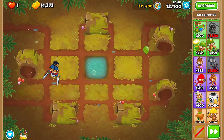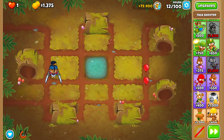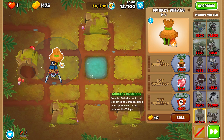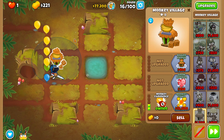Let's go ahead and activate Sauda's ability to deal with those green bloons. I activated a little too soon. Let's do a double discount village since we need to save as much money as possible — our Sauda should be able to last quite a while. There's our first Monkey Village upgraded to Monkey Commerce.